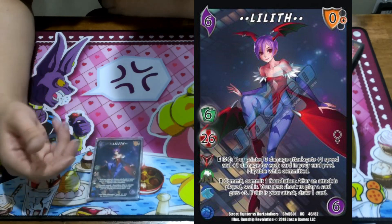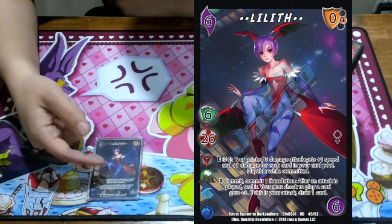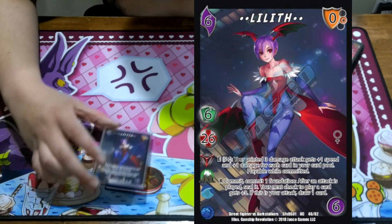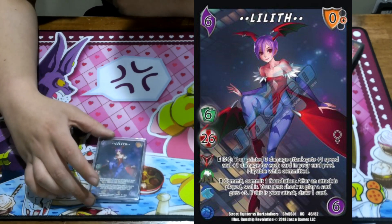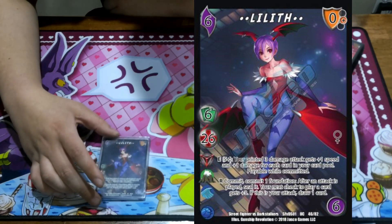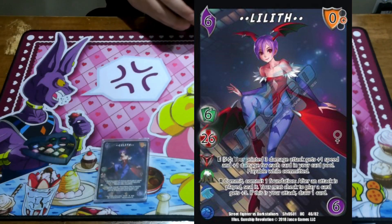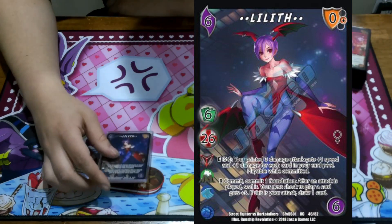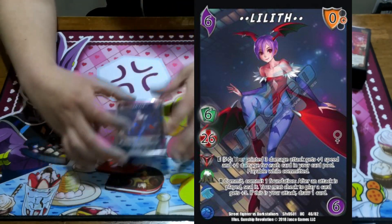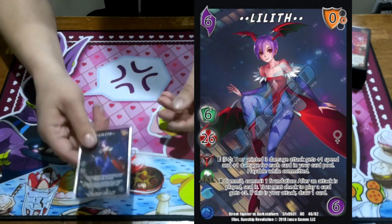She has 2 abilities. E: check a 5 — your printed 3 damage attack gets plus 1, plus 1 for each card in your card pool, and she's playable all committed. Then R: commit and commit 1 foundation — after an attack is played, seal it, and your next check to play a card gets plus 3. If it's your attack, you draw a card. We mainly built the deck off of that bottom R ability to hard control our opponents, which didn't really help out a lot when I played a flash deck and a reversal deck.